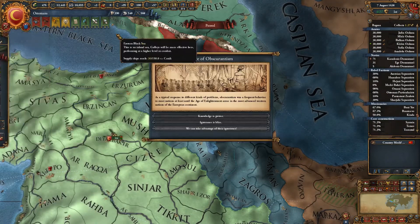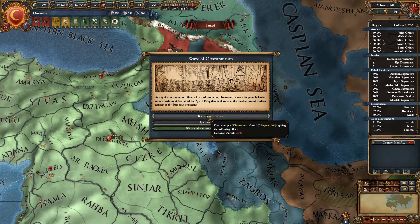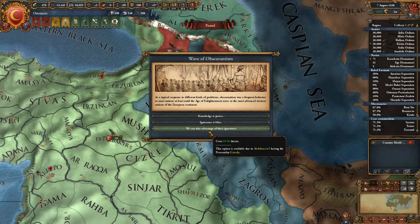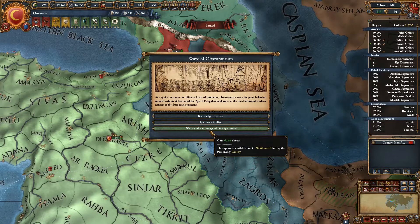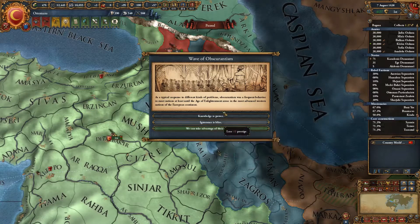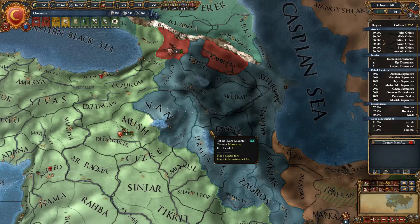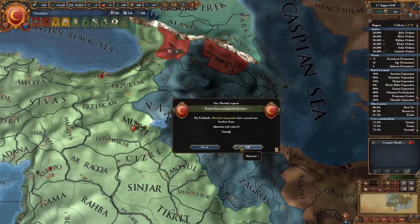What do we want here then? Gain some national unrest, lose some prestige, or gain some money - because we have the personality trait Greedy. That's quite interesting. So what they've done is they've taken a mechanic that is essentially in Crusader Kings 2, because in Crusader Kings 2 you have certain options that are only available because of a particular trait that your ruler has. Yes, that is something I actually quite like.